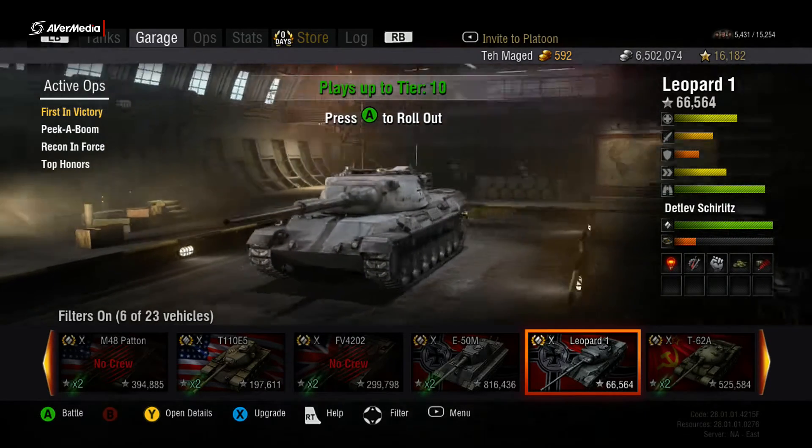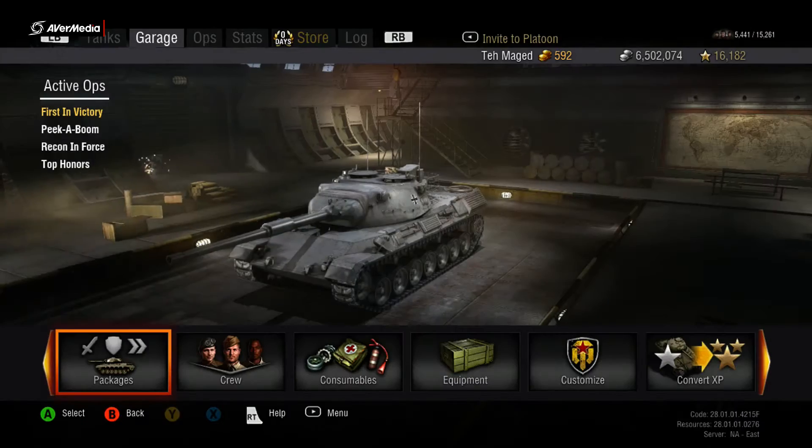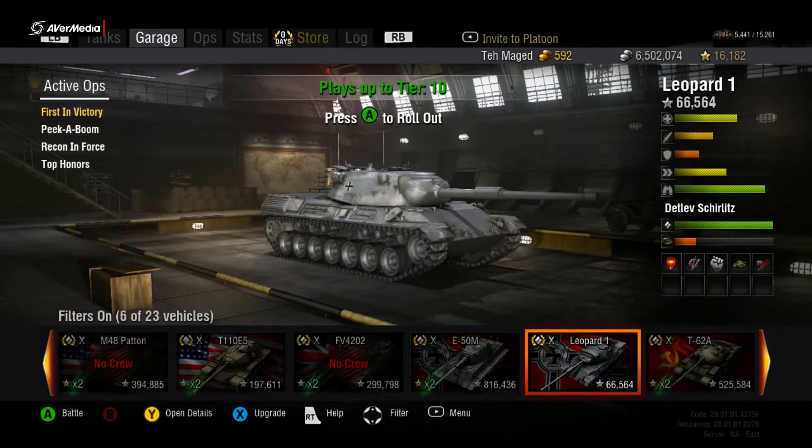The Leopard 1's overall package comes with an 830 horsepower engine. You get a 105mm L7 in the A3 variation, a rate of fire of 6.67 rounds per minute, 268 pen, 390 average damage, 1.89 aim time, and 0.30 accuracy. Track traverse is 54, turret armor is 52mm front, 60mm side and rear, traverse speed 36, and view range 410 meters.